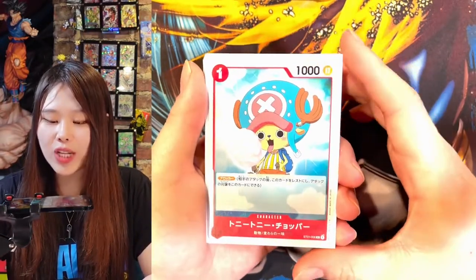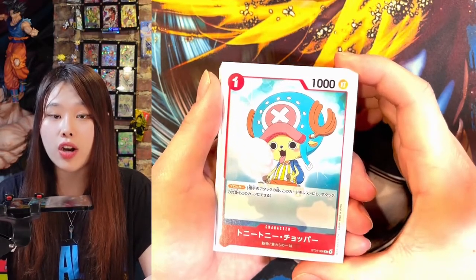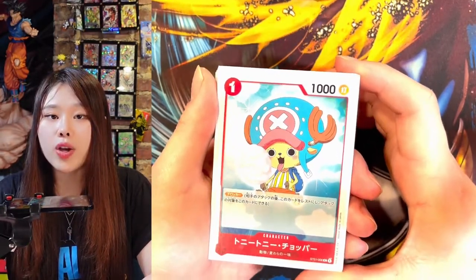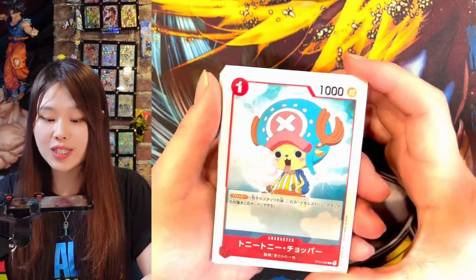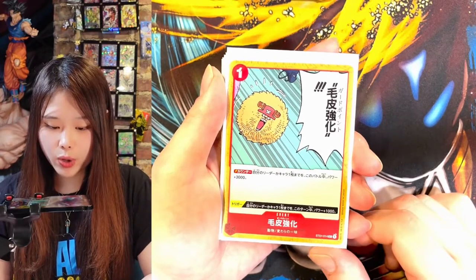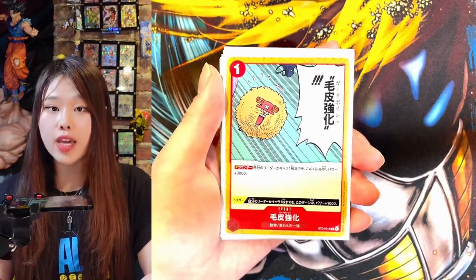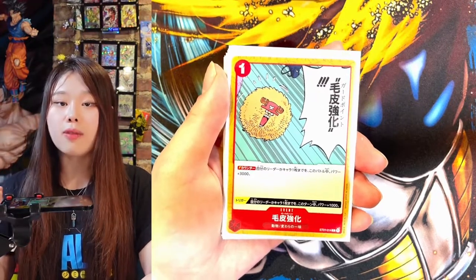This card is Tony Tony Chopper. He is the reindeer that ate a Devil Fruit, and he is also the doctor of the crew. This card is a 1k blocker, but it only costs 1 energy, so I think it's pretty good. This is one of Chopper's special skills called Guard Point, and basically you can pay 1 Don and give one of your cards 3k power. So it is a really good defensive card.